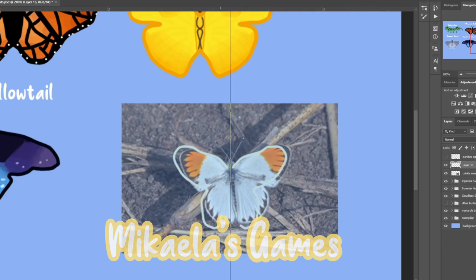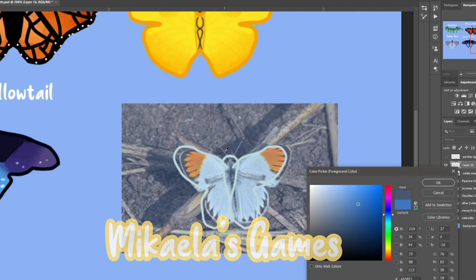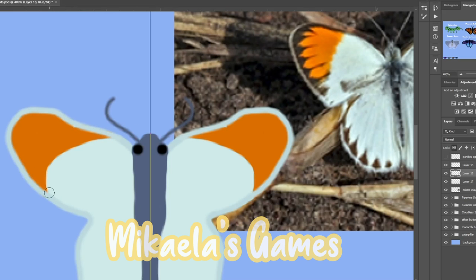The next one I did was a clotus gore — I'm not sure if I pronounced that correctly. I just didn't really like it while I was working on it. I think it's probably the shape, even though I traced it. Maybe the shape made it look not the best. I was also having some trouble with the lines the butterfly has — like little spikes — and that's probably contributing to why it's not my favorite.